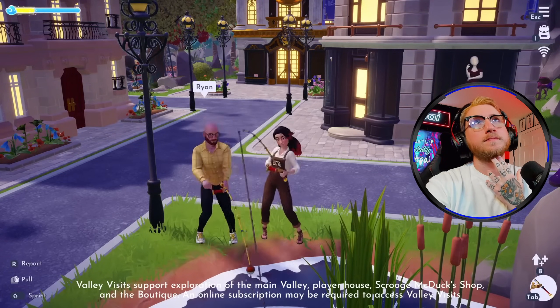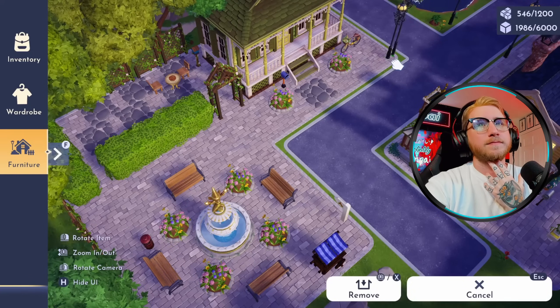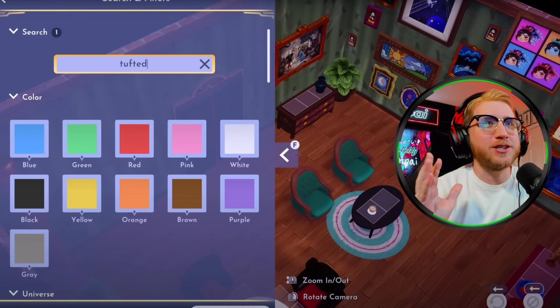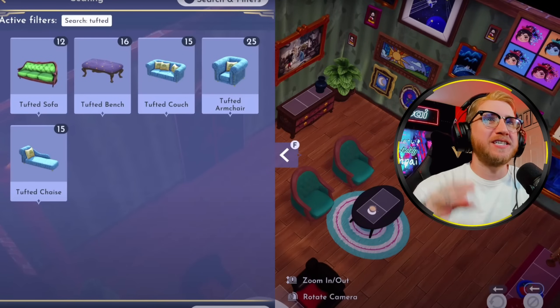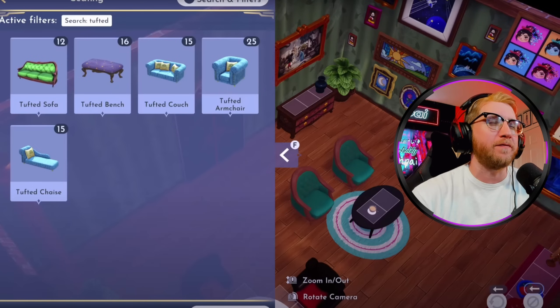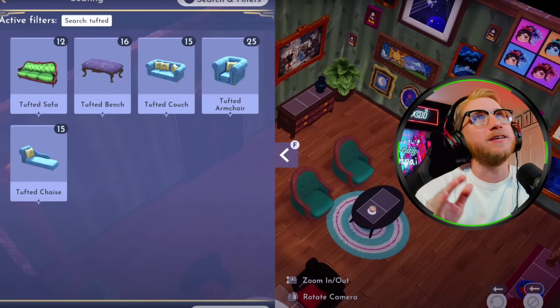PlayStation users will soon be able to host and join Valley Visits with their friends on other platforms. We also get a look at the new search feature in action. As you can see, the word 'tufted' has been input and then we get our results: tufted sofa, tufted bench, couch, armchair — everything with the word tufted. Let me know how you feel about seeing this in action. I'm so excited to have a search feature, as this has probably been one of the biggest requests from the Dreamlight Valley community.